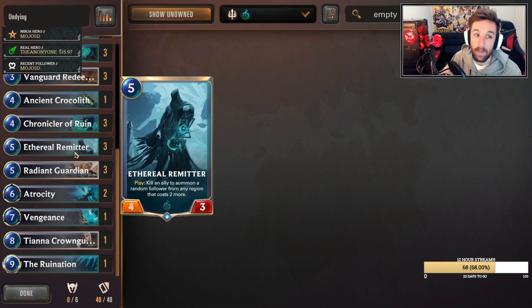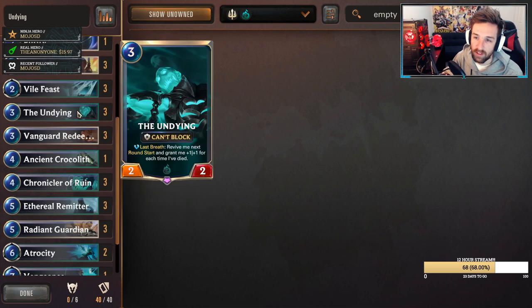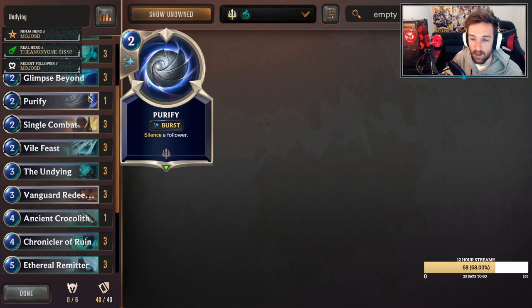Ethereal Reminitar — this is going to be your big value play, your big push towards the middle of the game. You usually got stuff sticking around. You're going to play this, kill a unit to summon one that costs two more. Goes really good alongside Undying, and pretty good alongside Curse Keeper as well.